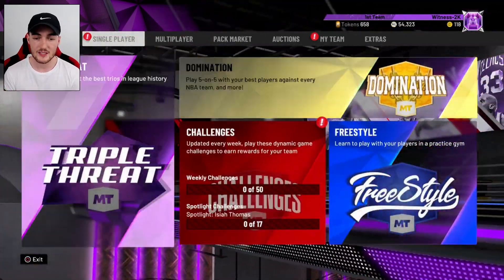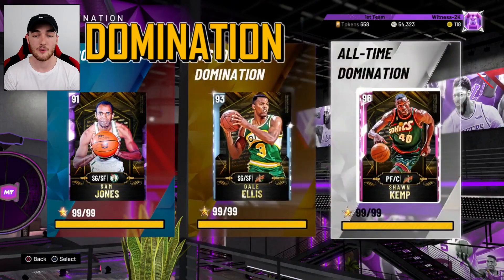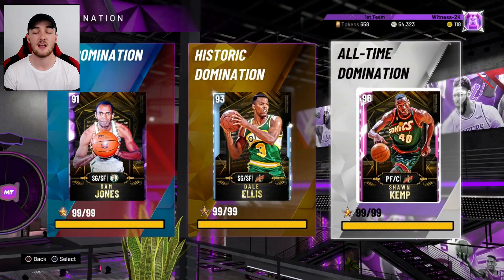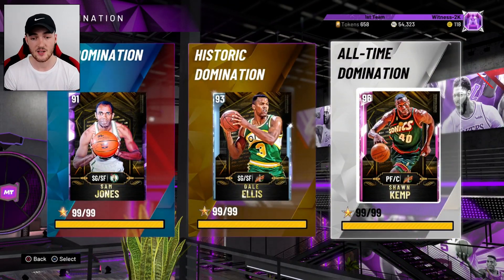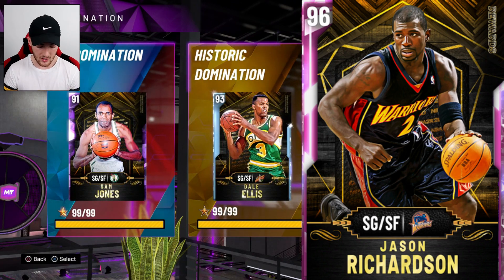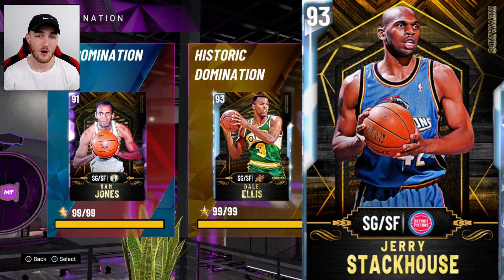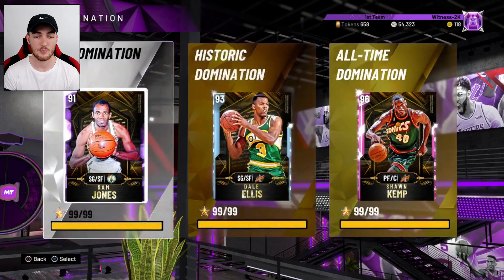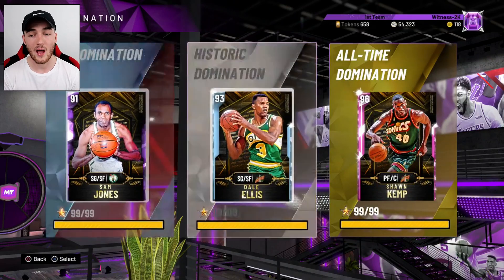Step number two: if you haven't already, get Domination done. It is a long grind, but you will make thousands of MT and hundreds of reward tokens, and you'll collect a bunch of cards. Once you collect those cards, you'll be able to get cards like Pink Diamond Jason Richardson, which you can Evo to a Galaxy Opal — and it's not going to cost you a dollar. You can get Diamond Bob McAdoo and Diamond Jerry Stackhouse and Evo them to Pink Diamonds. You can get really good cards from playing All-Time Domination, so you definitely want to get that out of the way.